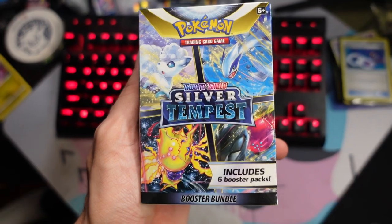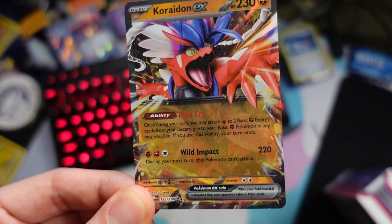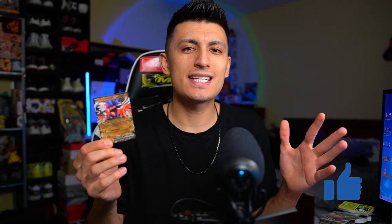On top of that we have a special little halftime show where we're going to open up extra packs too, and we're also doing a giveaway today for a Koraidon EX card. This card right here is the mascot of the Scarlet game, and all you have to do to enter is subscribe to the channel, hit that like button down below, and comment telling me if you've nicknamed any of your Pokemon any weird names and what Pokemon that was.